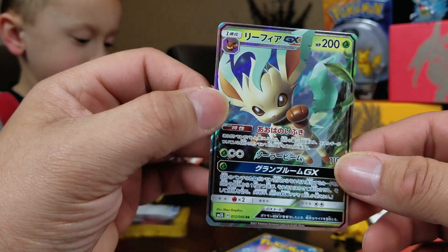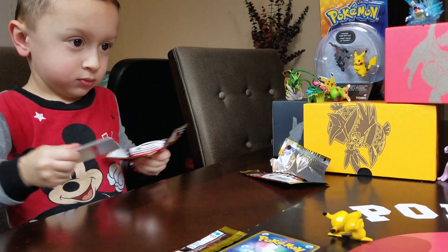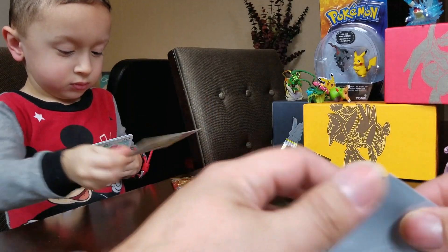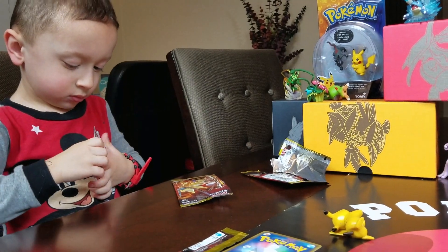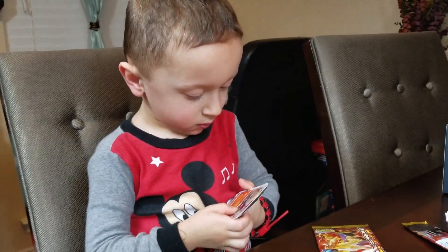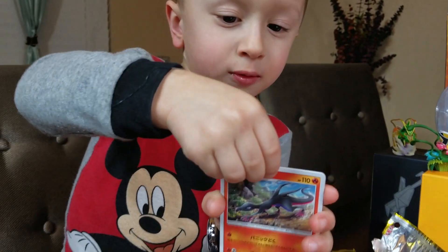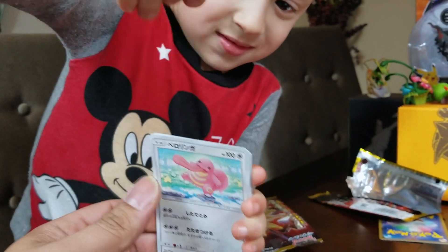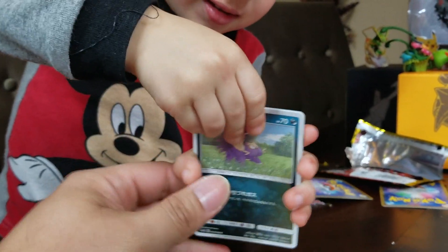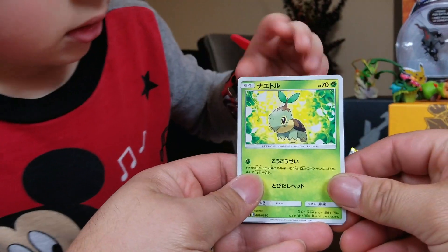There's no texture on this one but we got our first GX card — that's number 12 of 66. Look at the artwork on this card, it's the same as the Ultra Prism set. And Xavier is already opening his pack, he cannot wait! Show the code card, turn it around. Put one to the front Daddy-O. We got Lickitung and Turtwig.